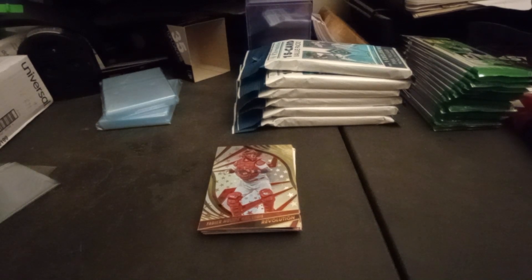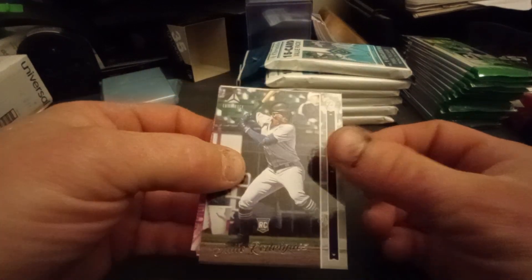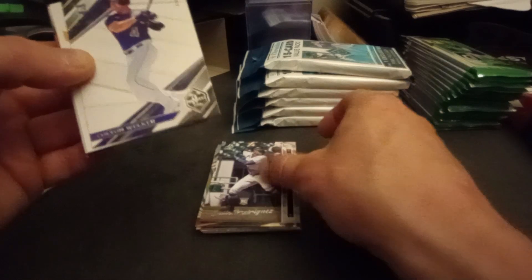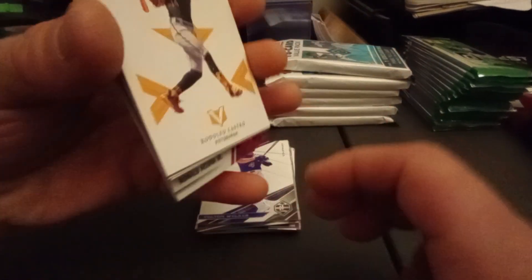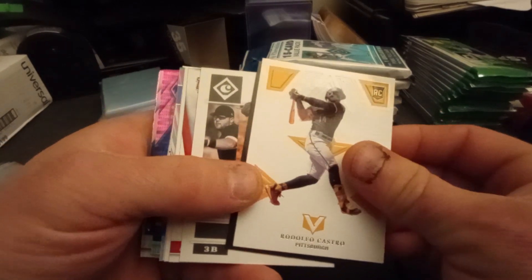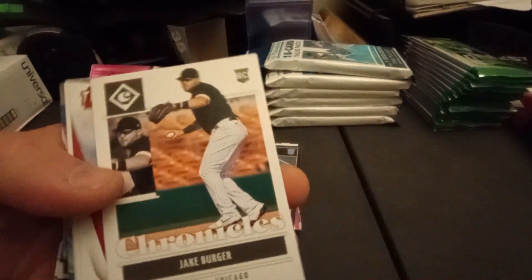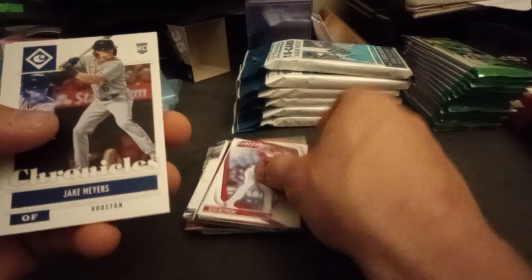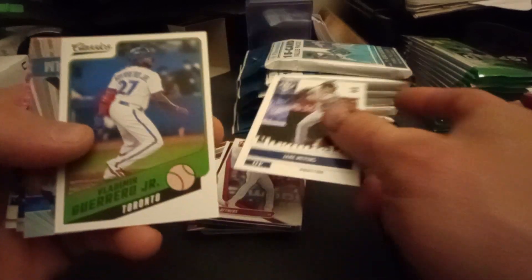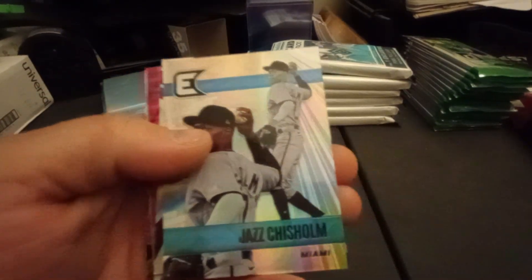Pack number two: right on the front we got the Julio Rodriguez from Luminance. We got a Colton Welker Limited, Rodolfo Castro Vertex — very clean, I like these Vertex cards, they look very good. Edward Cabrera Pinnacle rookie card, Jake Berger base Chronicles, Reed Detmers from Threads, Jake Myers base rookie card from Chronicles, and a Vladdy out of Classics. And this is an Essentials Jazz Chisholm.